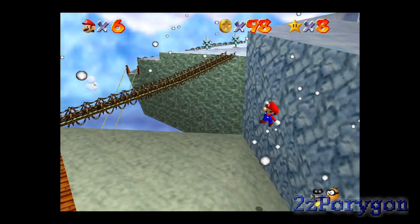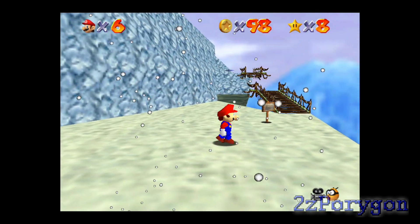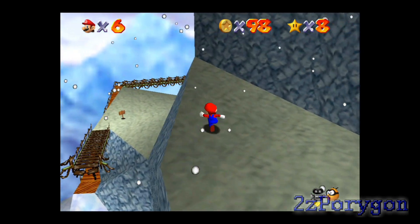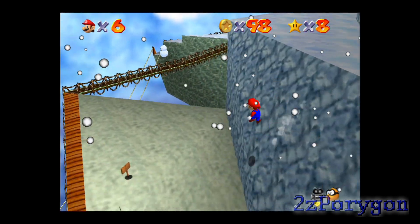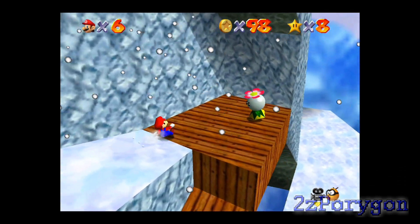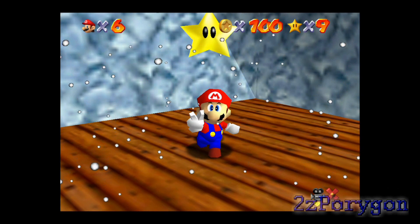So the next red coin is up there, but it's a little difficult trying to get there without falling off the course. I might as well just take out this creature right here — I can get the rest of the 100 coins from it. And there it is. So that's the 100 coin challenge complete.